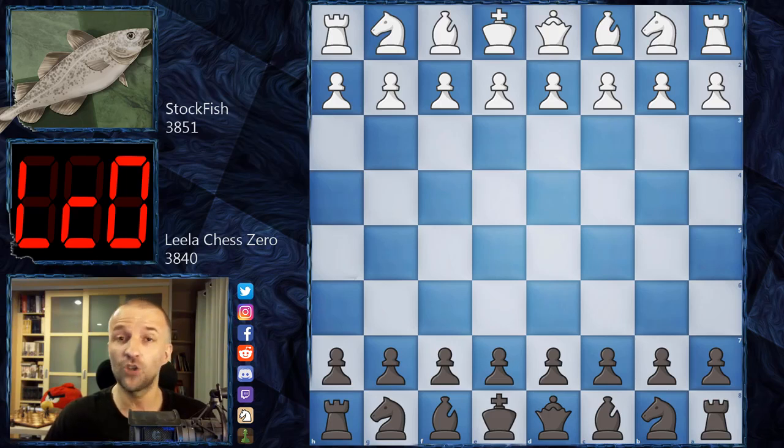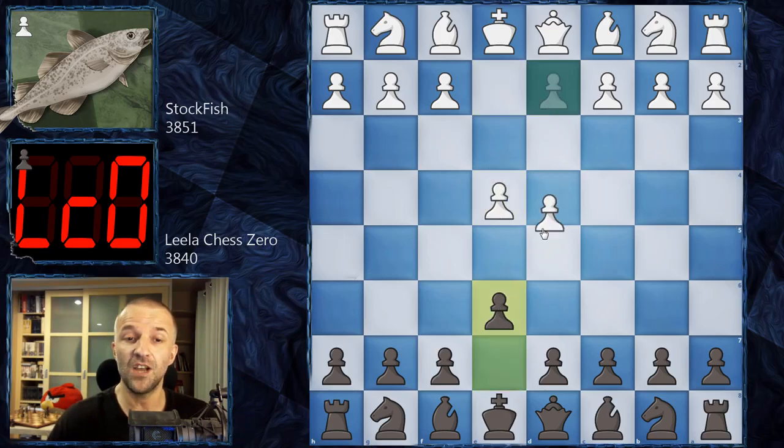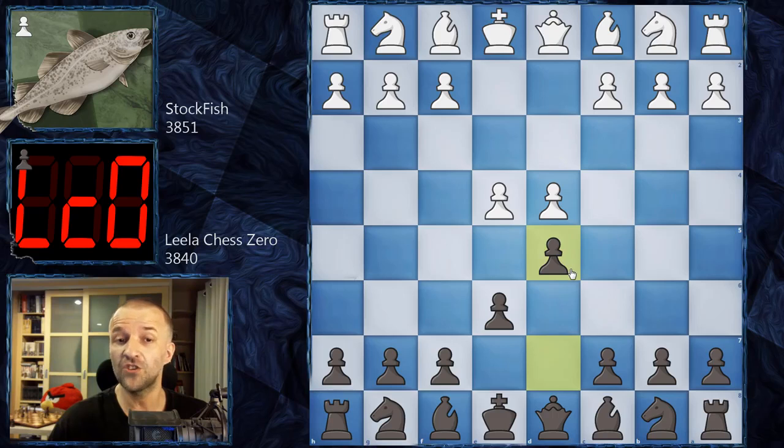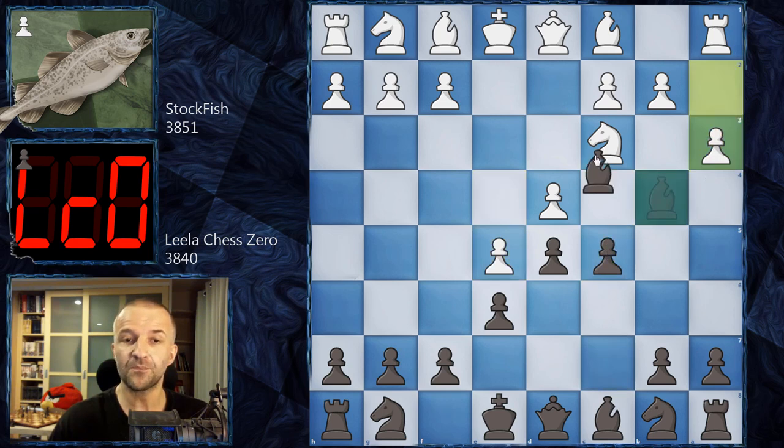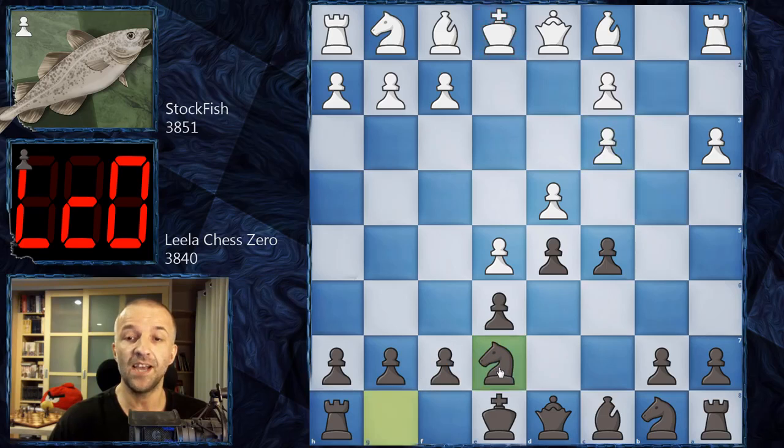Stockfish is going to play as White and Lila Chess Zero as Black. We have some pre-moves - this time it's going to be the other variation in the French Defense: Knight C3, Bishop B4, and now standard E5, C5, A3, Bishop takes on C3, B takes on C3, and now Knight E7.